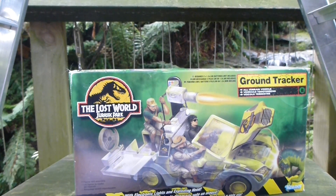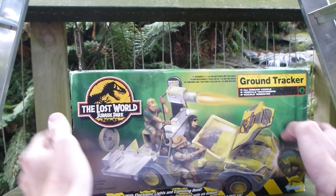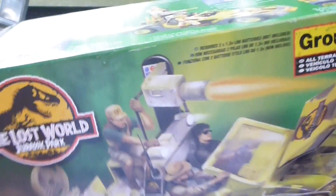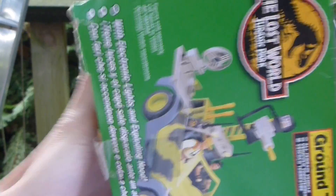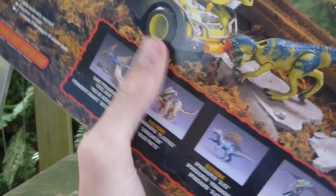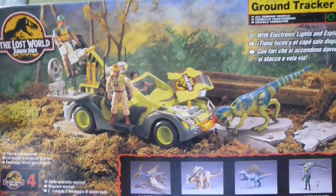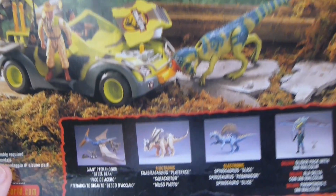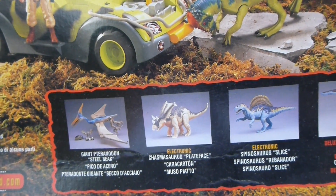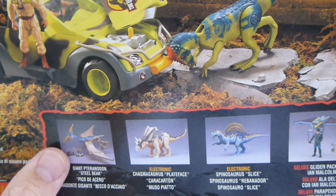This is the Lost World's version of the Jungle Explorer, pretty much — the Ground Tracker. Now this is actually quite cool. It has working lights. Pretty sure it looks exactly the way it does on the box, so they did get that. You've got a Petrodon — apparently, that's what the jobby is.